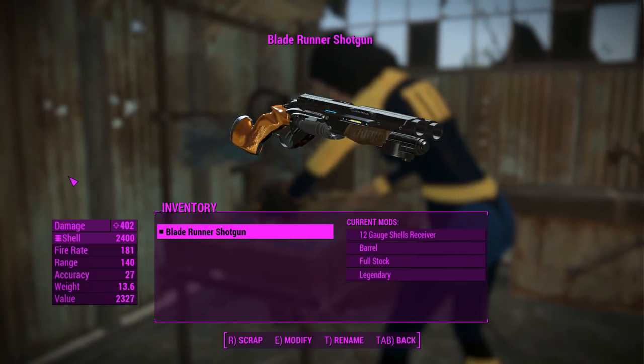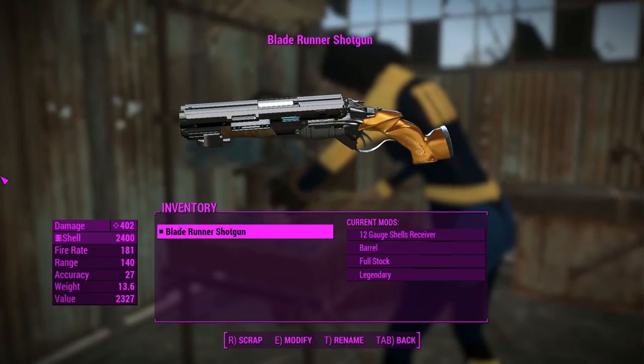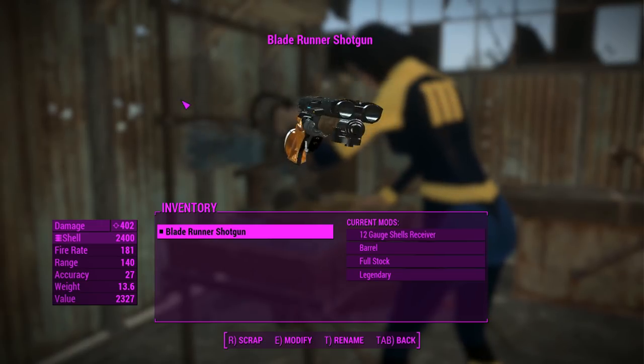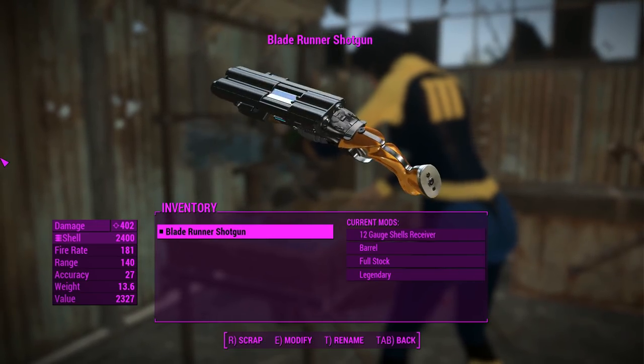I've got the Battlefield 1 animations happening right now, and it also has custom sounds. Looking at this thing, you can definitely tell it's from Blade Runner — it's got that aesthetic, same as that gun. A very good-looking weapon.